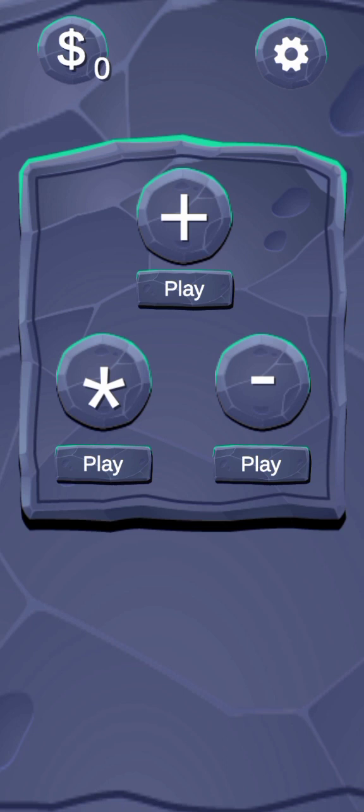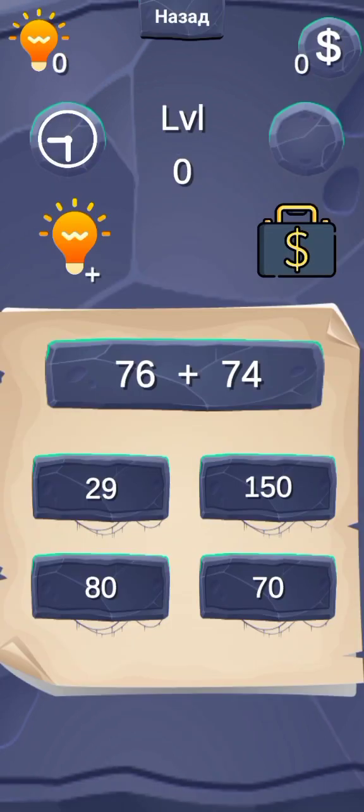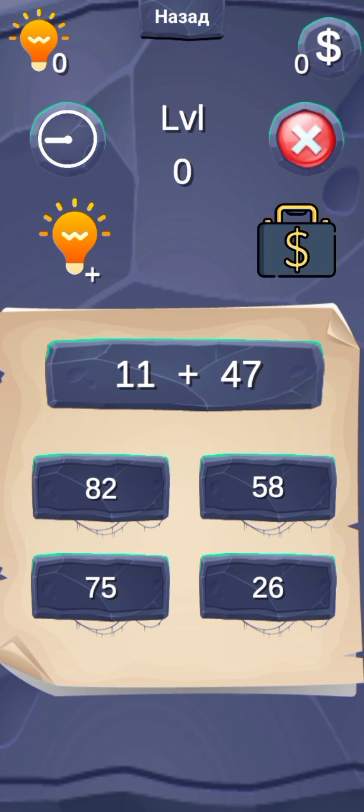In this video I'll be dropping a promo code that should give you $100. Watch this video to the end to get the promo code. So let's go — you have to choose plus. If you choose plus, you have to answer: what is 76 plus 74? You need to choose your answer within five minutes. The timer is counting down, and within five minutes it will cancel.